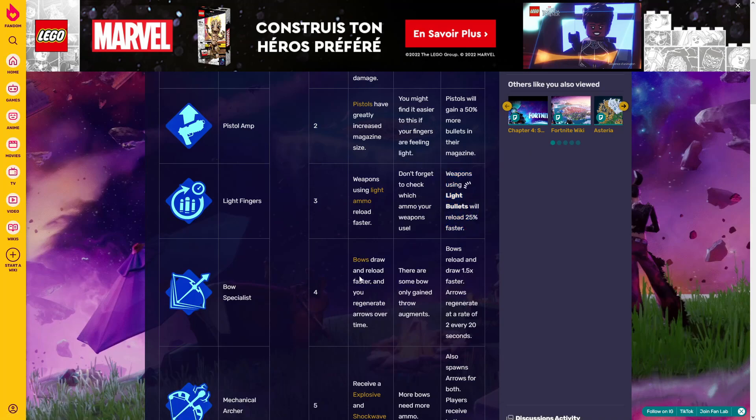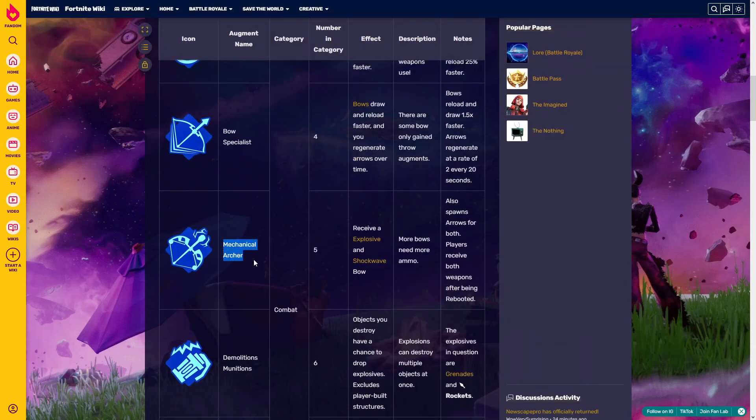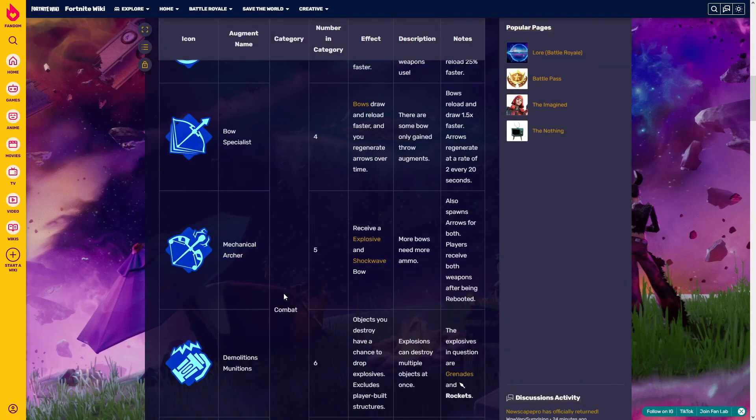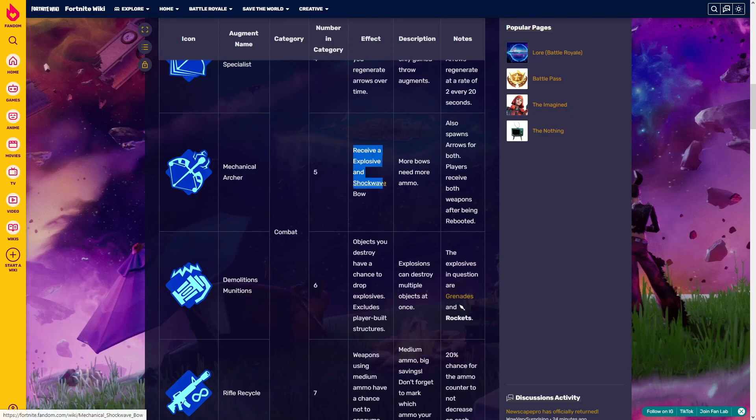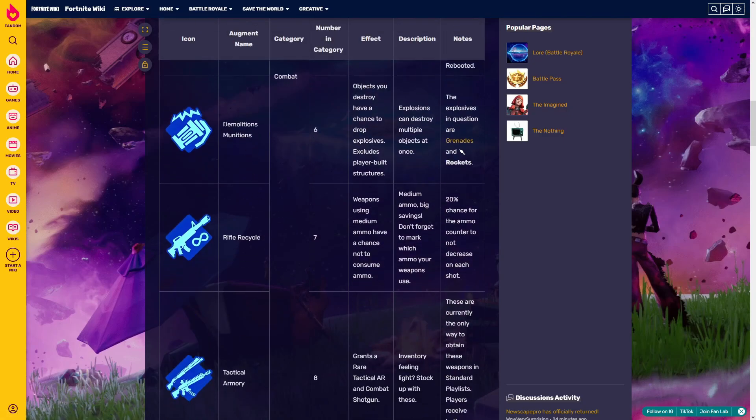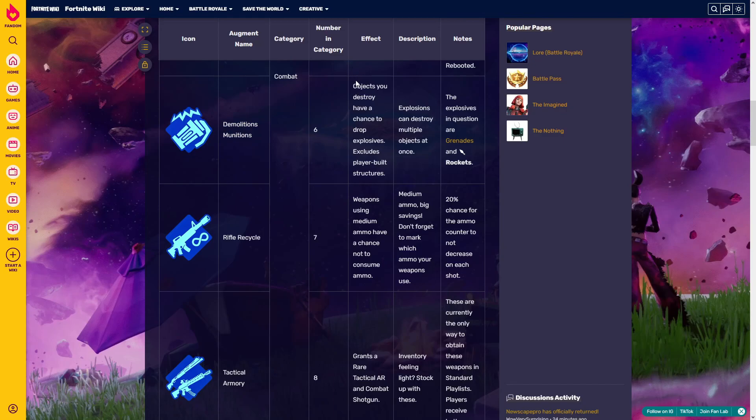'Bolt Specialist' — bows draw and reload faster, and you regenerate arrows over time. Bows are not in competitive, so we're not going to really talk about it. 'Mechanical Archer' is also not in comp. It gives you an explosive and shockwave bolt — not that bad. 'Demolition Munition' is also not in comp, but it can give you rockets and grenades.